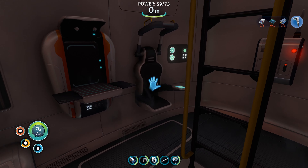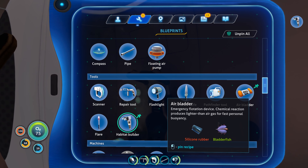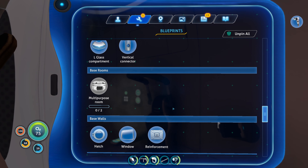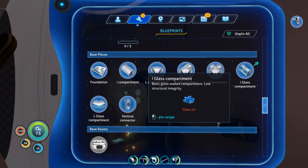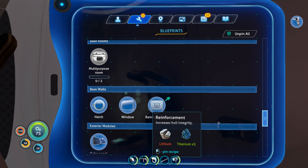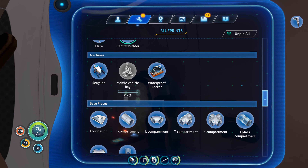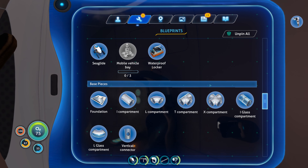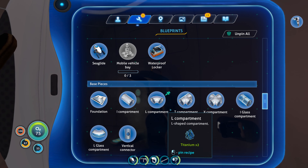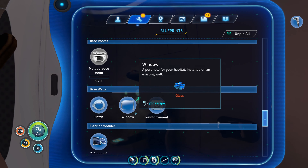So we may as well get both of these done now. Advanced wiring kit — okay, so that's just unlocked. And then yeah, we just need the normal wiring kit as well. Now, we just need a battery — another couple of acid mushrooms and we should be set. Let's go ahead and find some more.